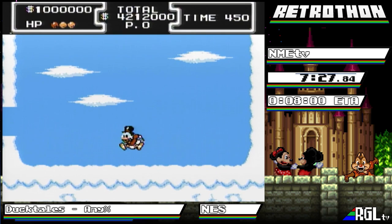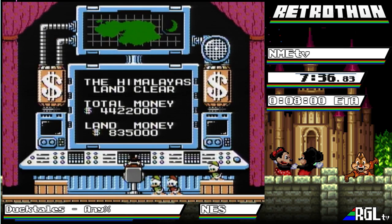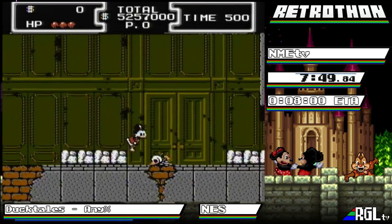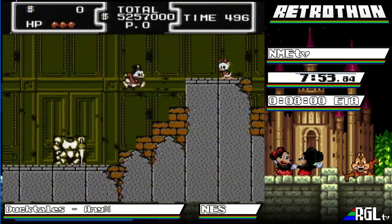We noticed the health was a little lower than we'd like. At the cost of either three million or five million — I forget — you can refill your health by pressing Select. With how this run's going we may in fact do that at the end of this stage. Normally I'd be done with this run about ten seconds ago, so we're getting like an extra stage's worth of DuckTales gameplay from all the time loss.